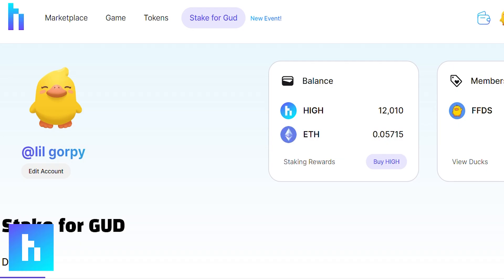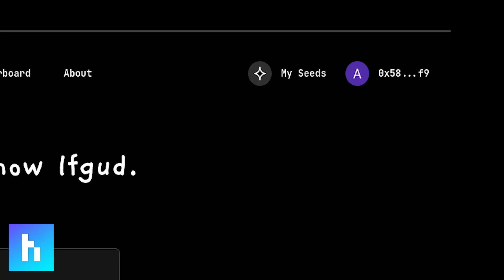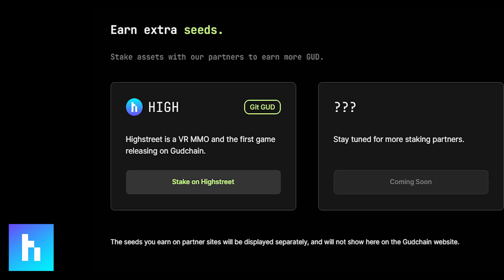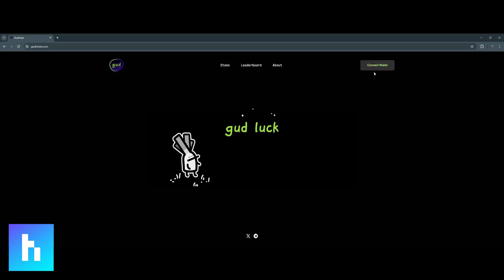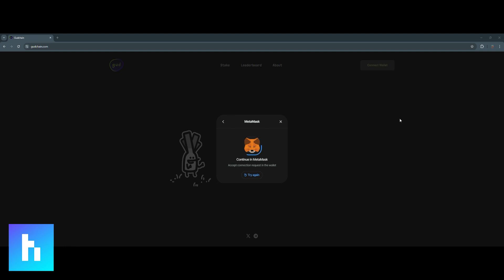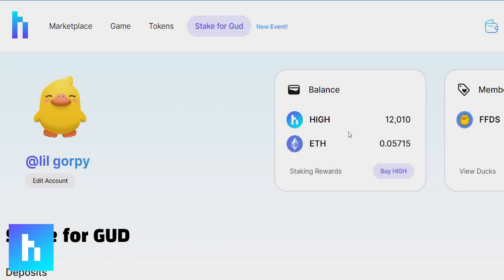You can either go to highstreet.market and click on the 'Stake for Good' button, or you can go to the 'My Seed' section on Good Chain and click on 'Stake on High Street.' If you're coming from the High Street website, you'll first be redirected to goodchain.com where you'll need to verify and log in with your wallet, and then you'll be sent back to High Street.